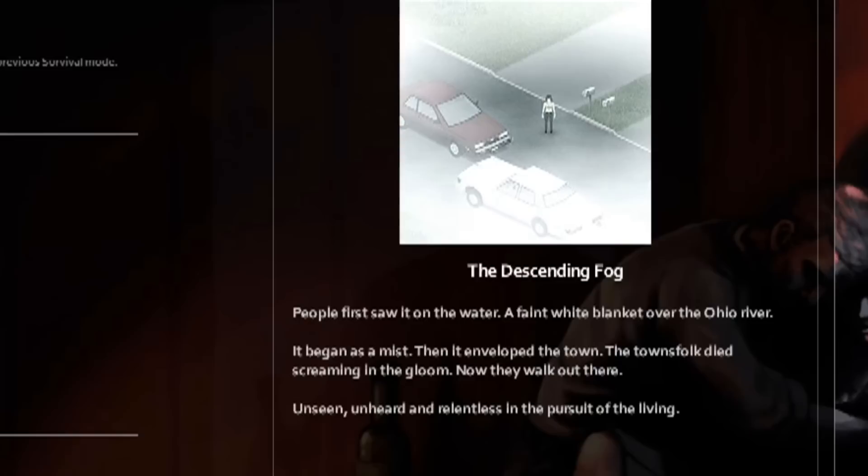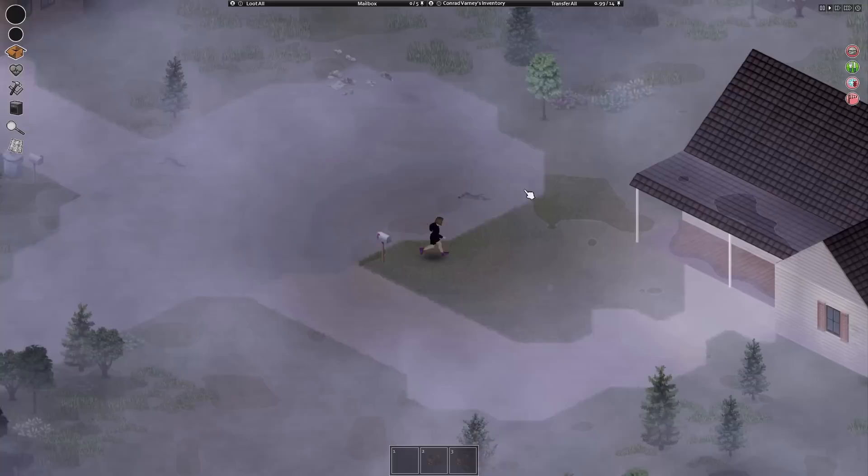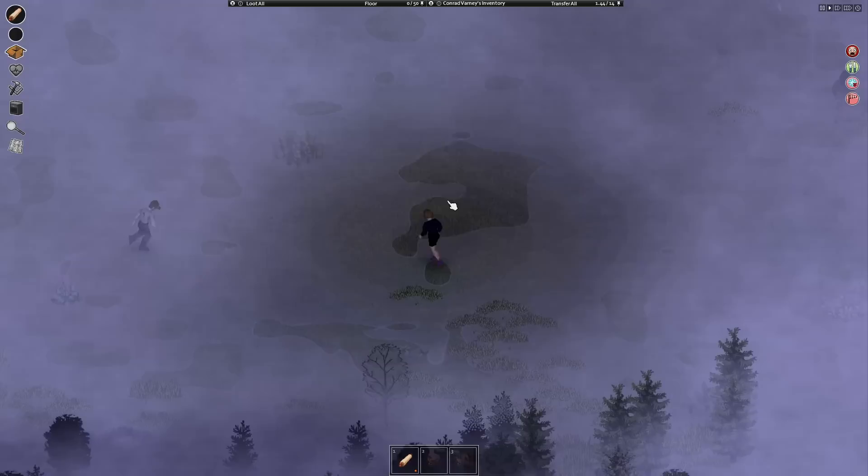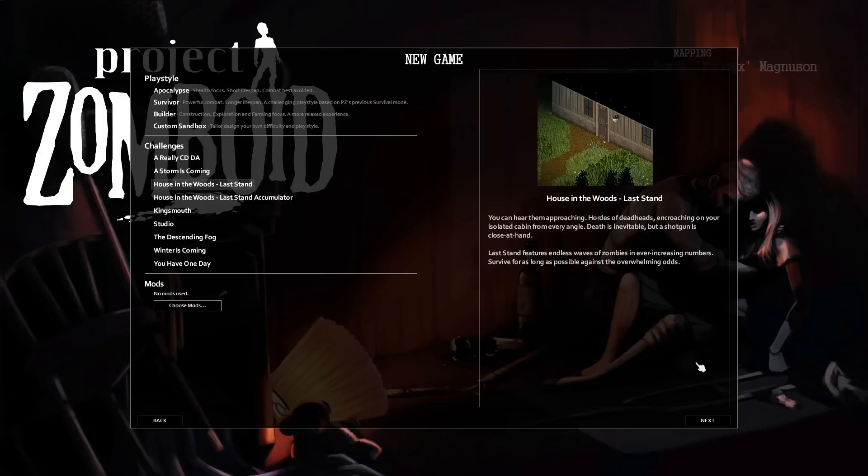Next, 'The Descending Fog.' Similarly to 'Storm is Coming,' you spawn in the same exact house every time, and the fog is just annoying. It would be scary if zombies were sprinters, but they are regular zombies that you can literally out-walk. It's not a challenge, there's just one stupid inconvenience. But at least it's better than England — I mean, 'Storm is Coming.'